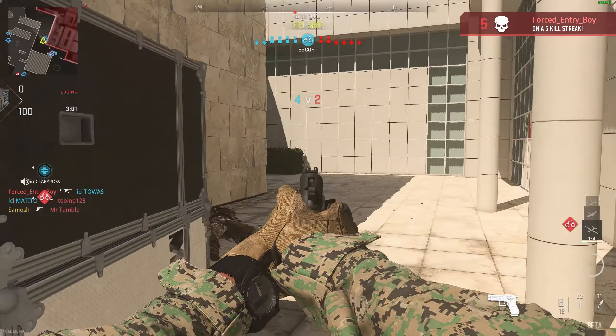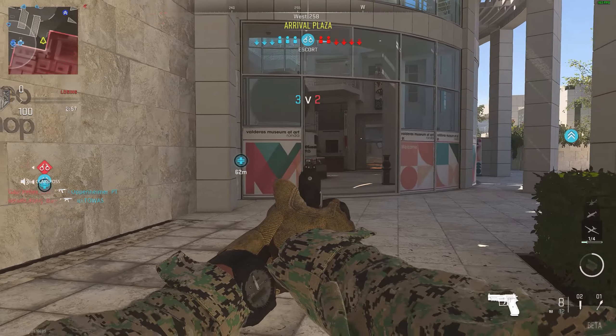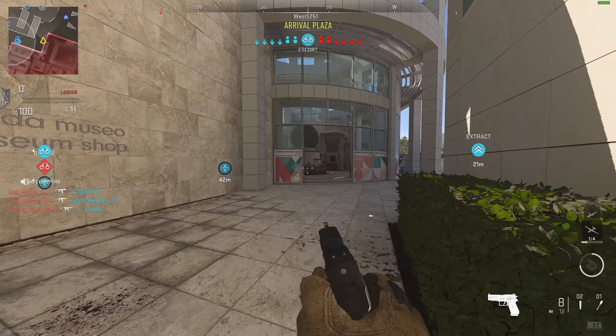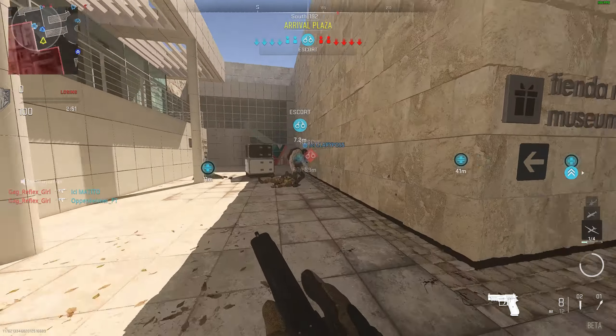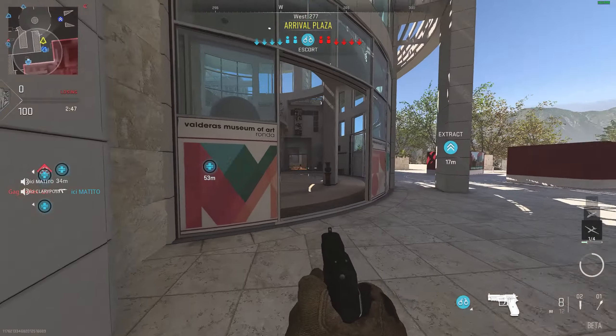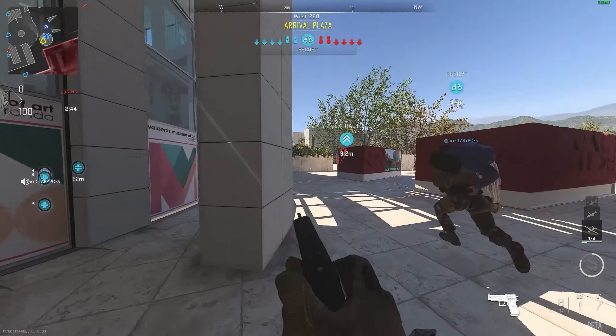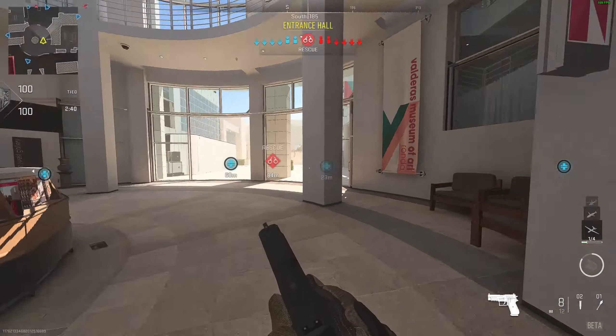It's the last day of the Call of Duty Modern Warfare 2 beta, so why not show you a weapon that shouldn't be in the game yet, but is probably one of the most powerful and overpowered weapons in the game at the moment, if you know how to get it. It is a pistol that can reliably one or two tap anyone in the game. It's absolutely broken, makes for hilarious gameplay, and since it's the last day, why not?